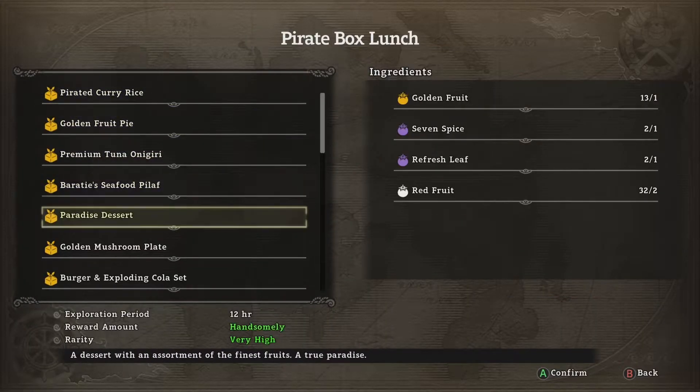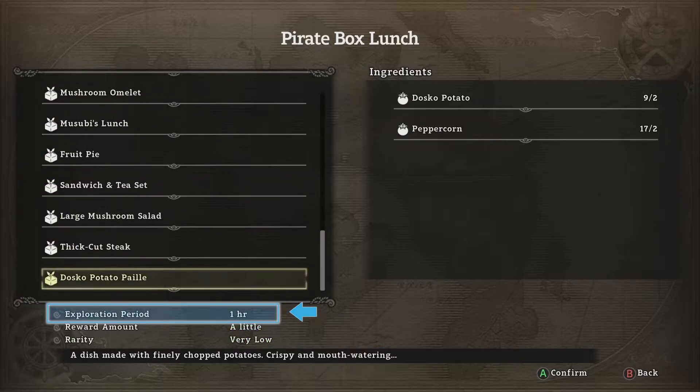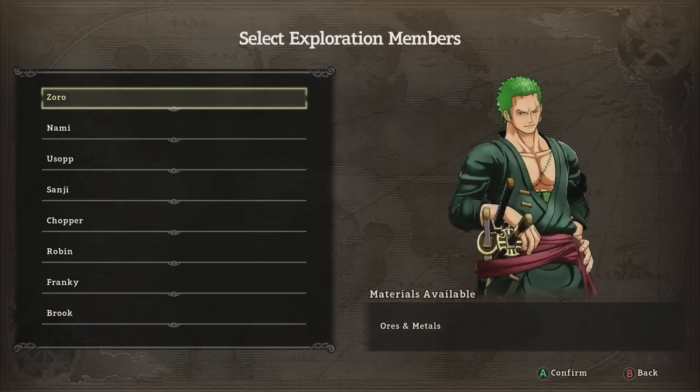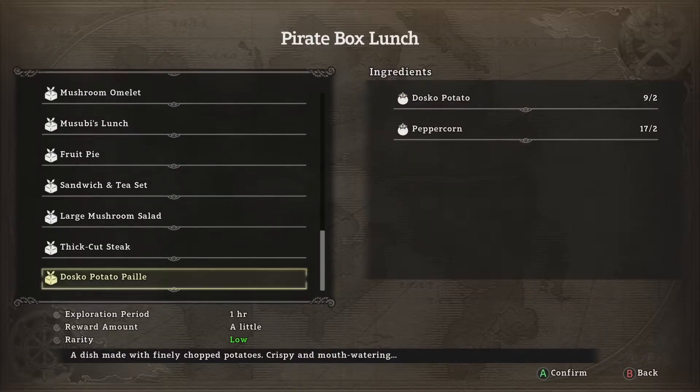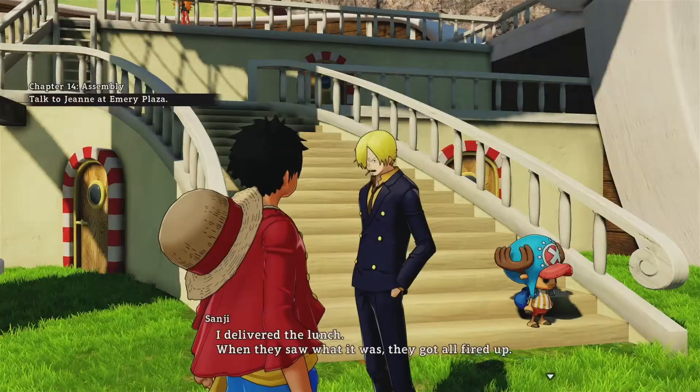Once you have completed the tutorial for the side mission, you can continue to head to the Sunny and talk to Sanji to keep sending out your crewmates. In the exploration menu, make sure you take a look at the duration of the trip. If you are looking to finish this achievement as quickly as possible, you will probably want to send the crewmate out on just a one-hour trip every time, which seem to be located at the bottom of the list for exploration tasks.